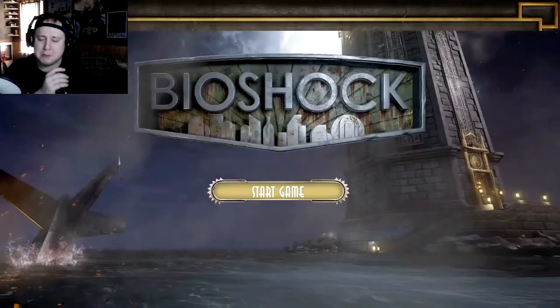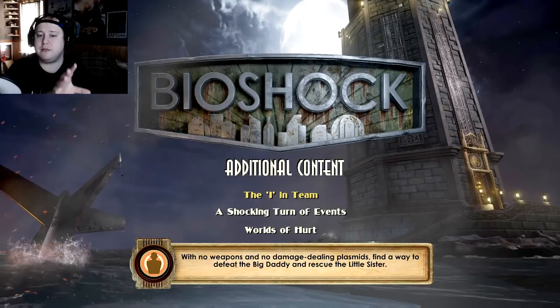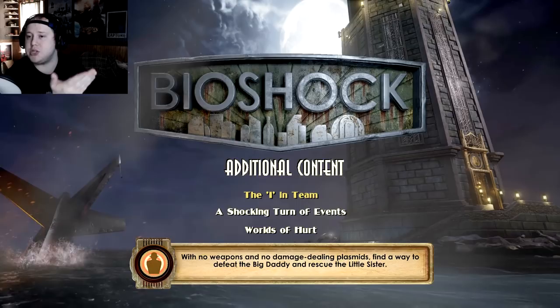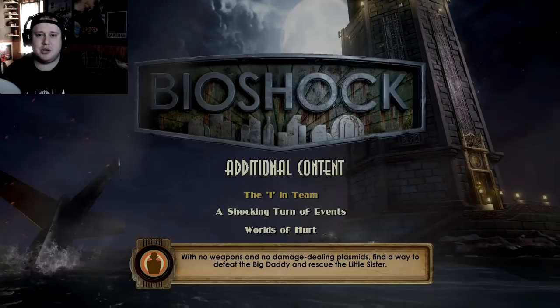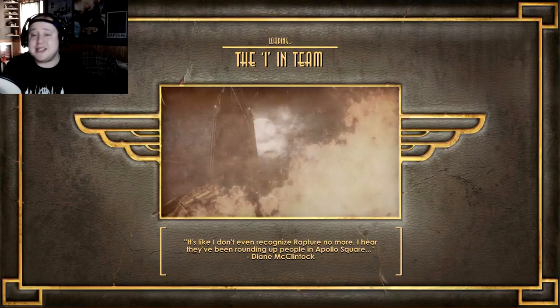Let's go back to the main menu. You go down to additional content and we get challenge rooms. So you go from having a very insightful museum — where you can see rejected concept art, things that didn't make the game, other renders like the whale I mentioned — and then you get this. In my opinion, this was kind of half-assed. And don't get me wrong, you guys know I love this game, but this just wasn't good. A lot of the challenges are really simple and I just don't feel connected to it.